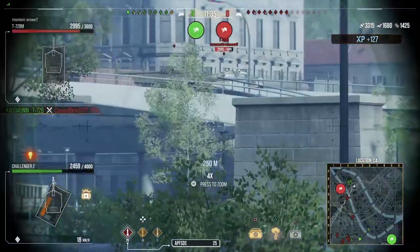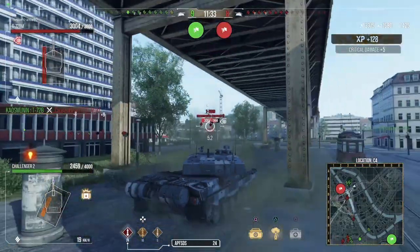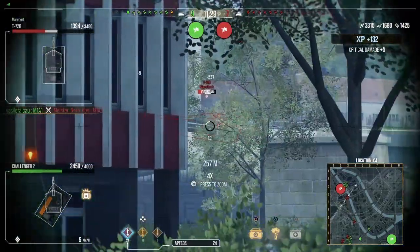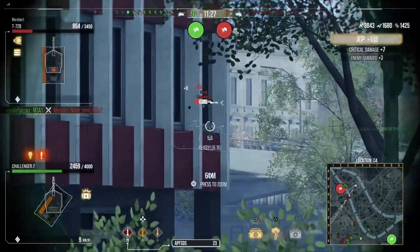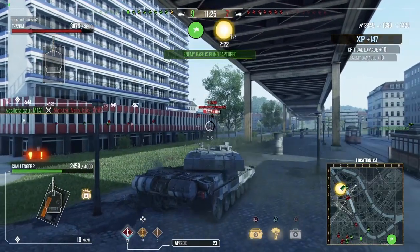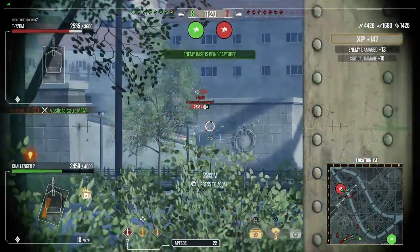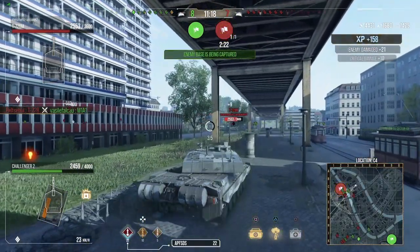To put that into perspective, the M1A2 Abrams has a DPM of 4,398, and the T-72BU has a DPM of 4,175. Those figures are all based on the fully unlocked, fully upgraded guns for each vehicle respectively. The Challenger 2 is way ahead of the competition in gun handling and gun performance.